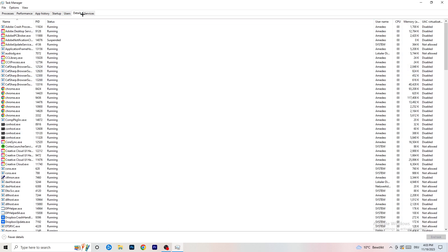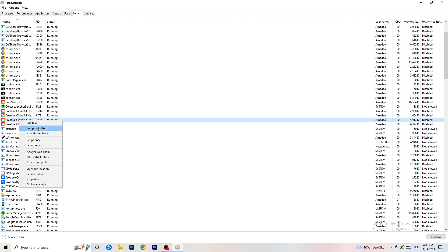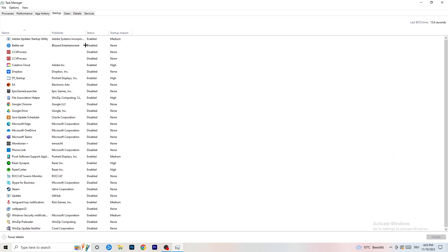Now go to the Details tab on the left-hand side at the top. Find your game's process — my game isn't running right now, but I'll demonstrate with Creative Cloud. Right-click it, go to Set Priority, and click either High or Above Normal. You need to check which one works better on your PC, so try both and see which performs better.